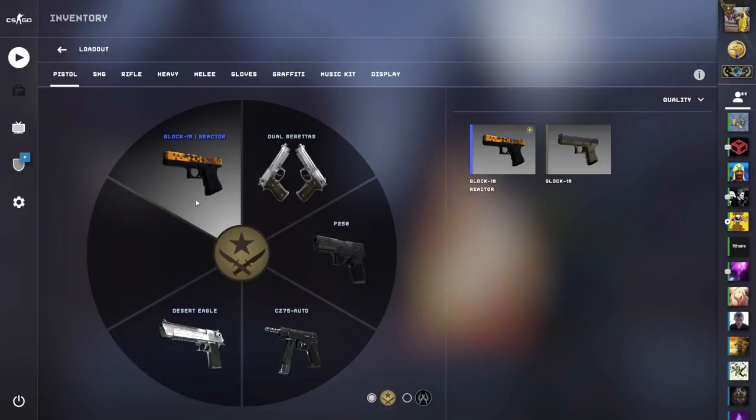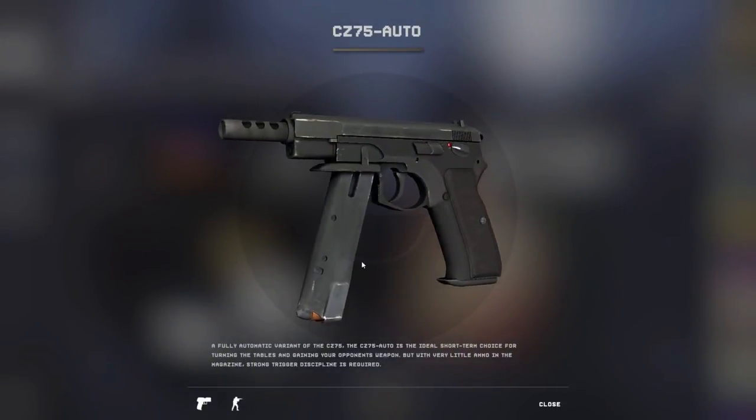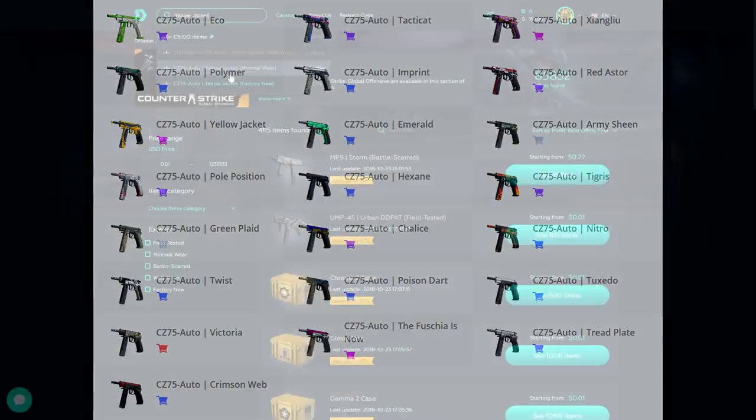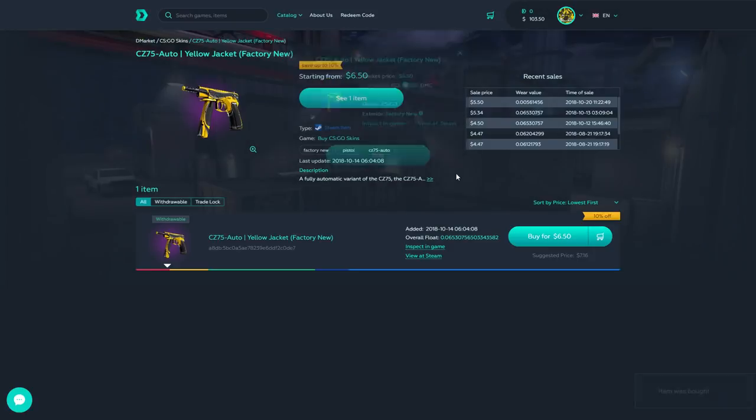By just staying here at the pistol slots, I've noticed that I'm missing two very important skins. One of them is for the CZ, which is a pistol I love using and I'm pretty sure I'm not the only one. Out of all the skins, the Yellow Jacket is definitely the choice for me. I was able to find one on DMarket so now I have a skin for the CZ.